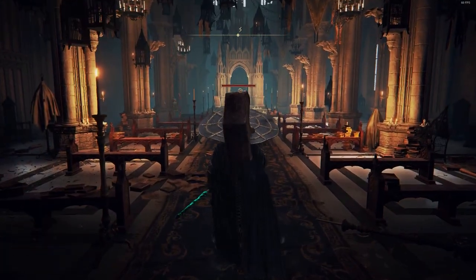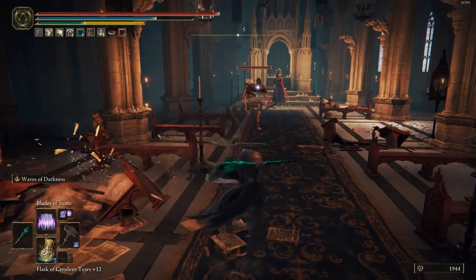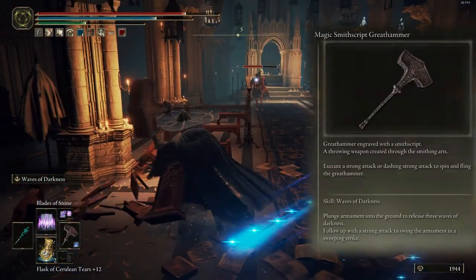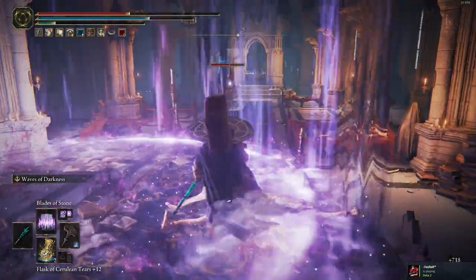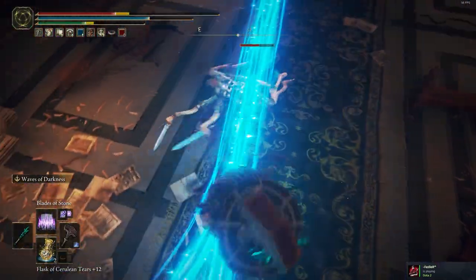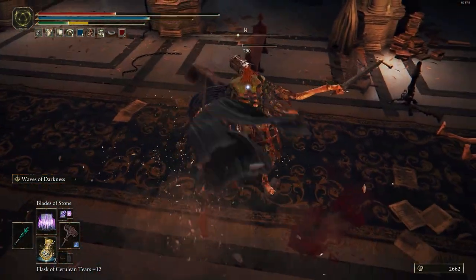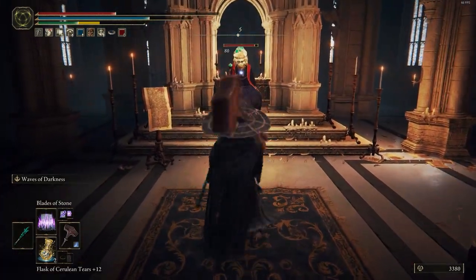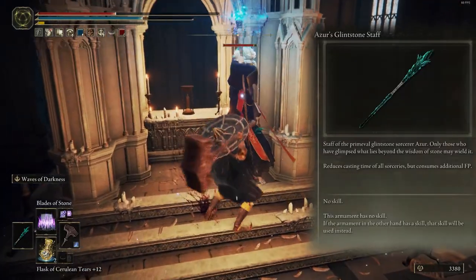For weapon I choose one of the best hammers in Shadow of the Erdtree because you can throw your hammer and add an ash of war. The weapon name is Smithscript Great Hammer, and add Wave of Darkness ash of war on it. This ash of war has three phases, and after using this skill you can deal heavy attacks on enemies. For a staff I choose the Splint Stones.